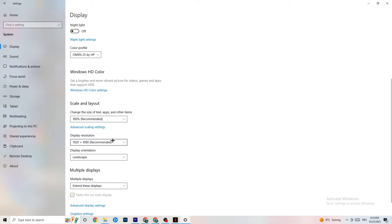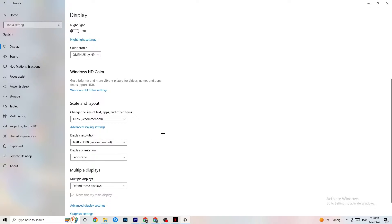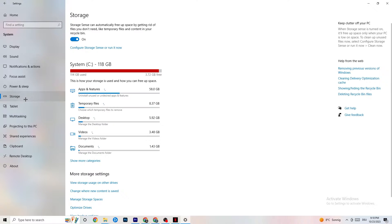Afterwards go to Display Resolution and keep it set to the same resolution your game uses. For example, if your game runs at 1280 by 720 or 1920 by 1080, set this to match. After that, go to Storage.